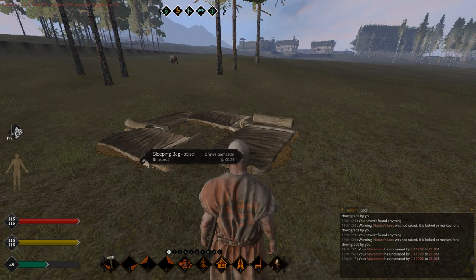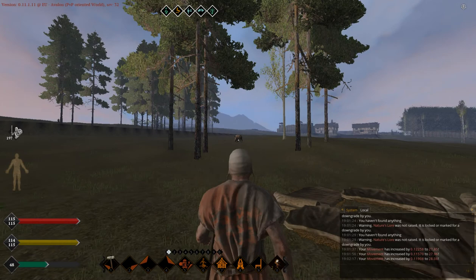The animals you need are pigs, boars, and mutton — which is a sheep. As you can see I have a boar right in front of me. It's an aggressive animal so I have to be careful so he won't be able to hit me.